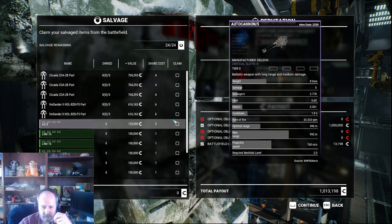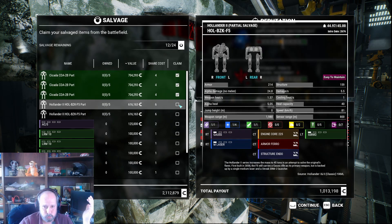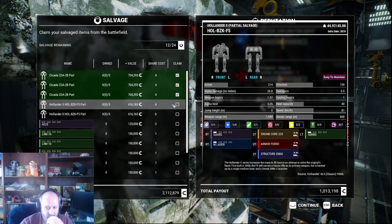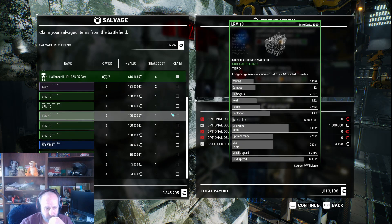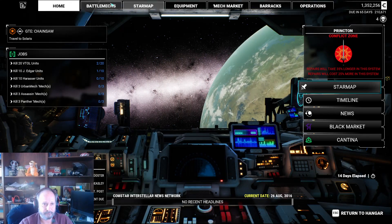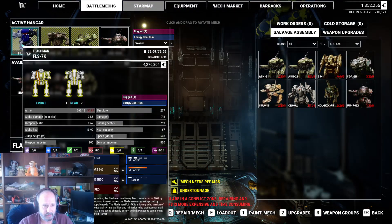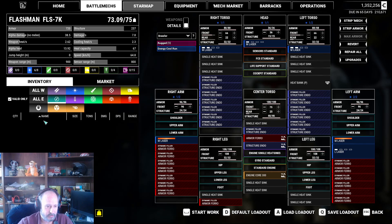A million C-bills. Do I really want the Hollander? That's the problem. Would I really run it? Do I really want the Hollander?